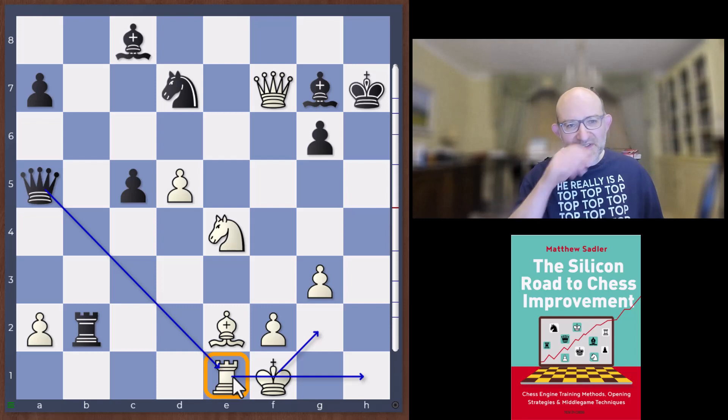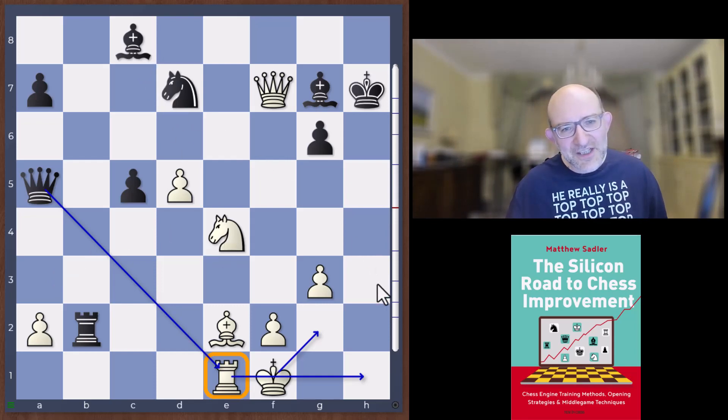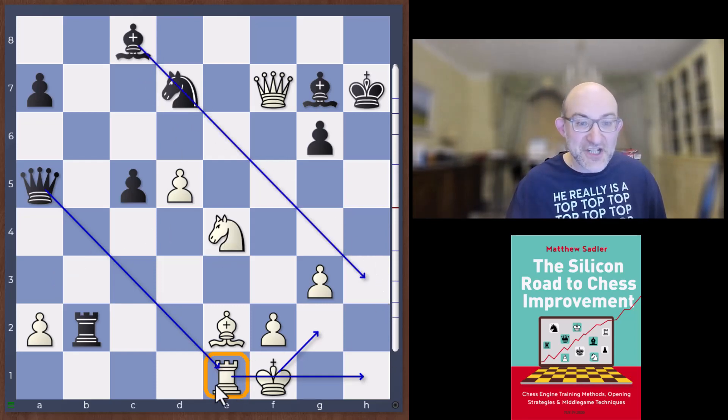These are the sort of moves that human players do see, but they're very hard to really believe, because every quiet move like this has a huge calculating premium on it — you have to look at all manner of defenses. And the other thing that makes things difficult is that you notice you're opening yourself up to a Bishop h3 check when the king moves away and then the Queen takes on e1, which makes you very nervous as well.